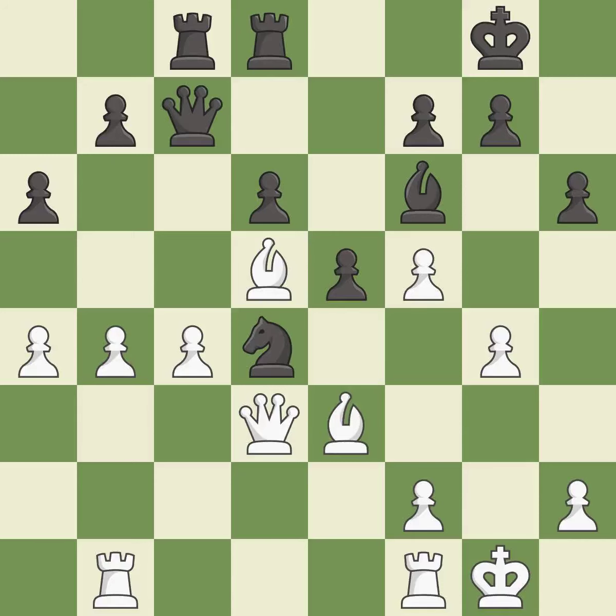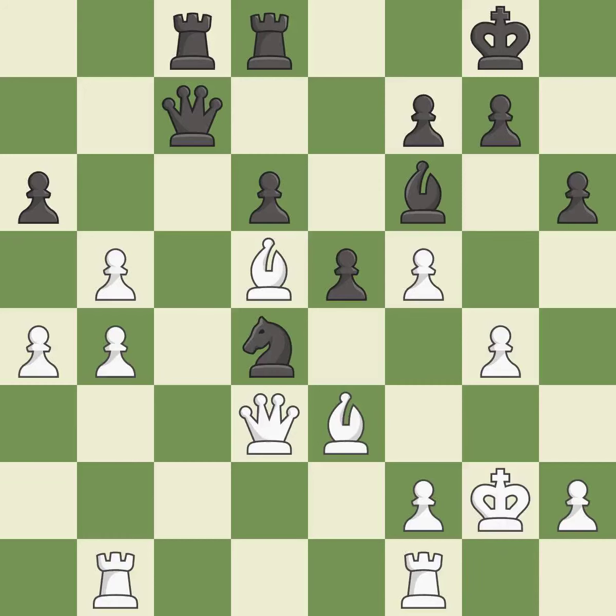A solid choice — it is excellent. That's fine — it is good. This overlooks an opportunity to threaten winning a queen — it is a mistake. This is an equal trade — it is best. Recaptures. This threatens to create a passed pawn — it is best. This wins a tempo by threatening a queen and forcing it to move away — it is excellent.